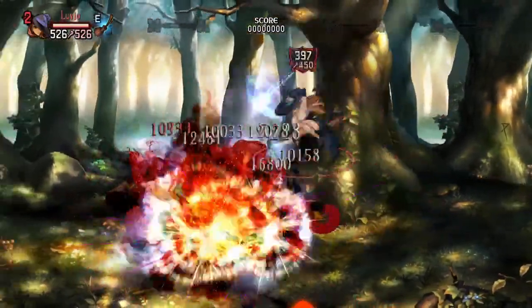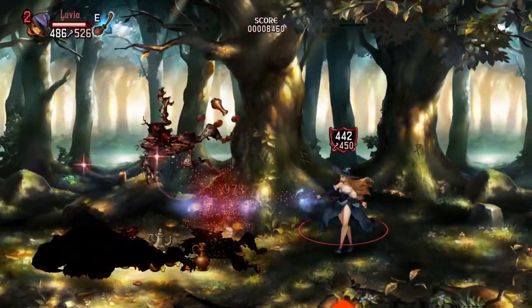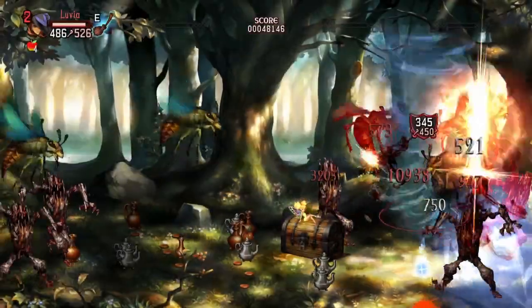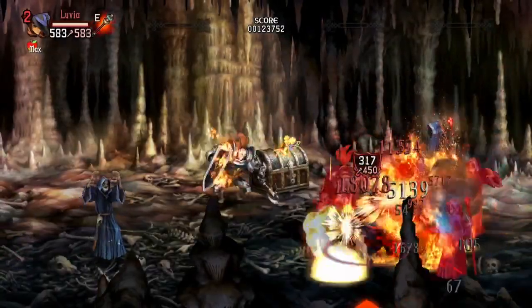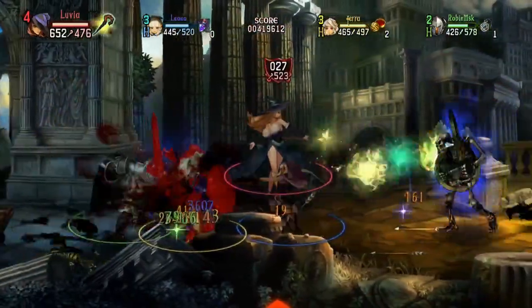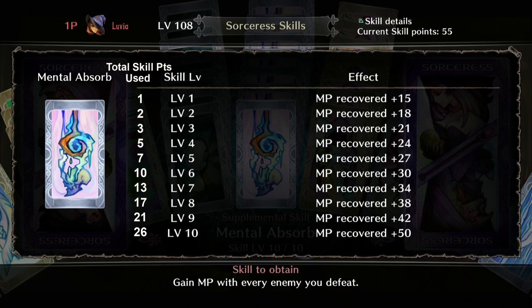The first one to mention is Mental Absorb. This is a skill that gives you MP back for every enemy defeated, and is one of two skills used to gain MP back from attacking your enemy. The higher your level is for the skill the more MP you get back per kill. It's very beneficial during solo play since you're basically getting all the kills. In a party it's harder to utilize because most other classes will be killing things before you, as a lot of your gameplay is more of a supporting role. The first level gives 15 MP per kill and at max level you get 50 MP per kill. This skill maxes out at level 10 for 26 skill points total.